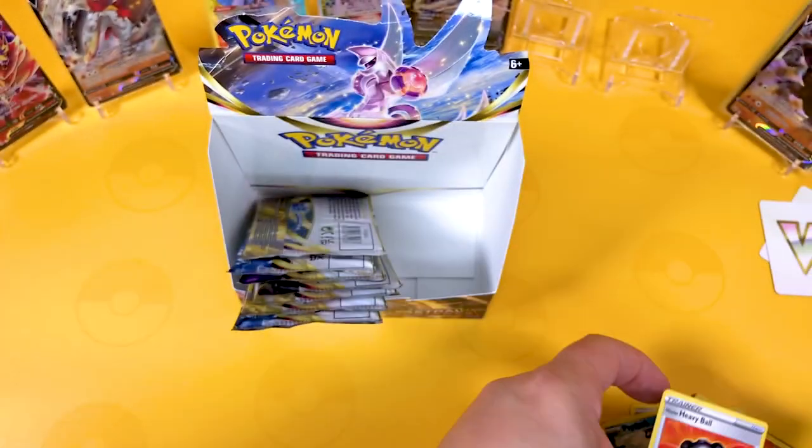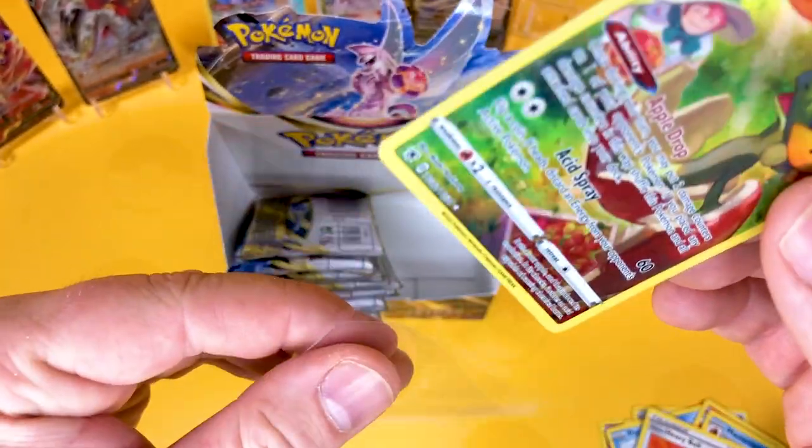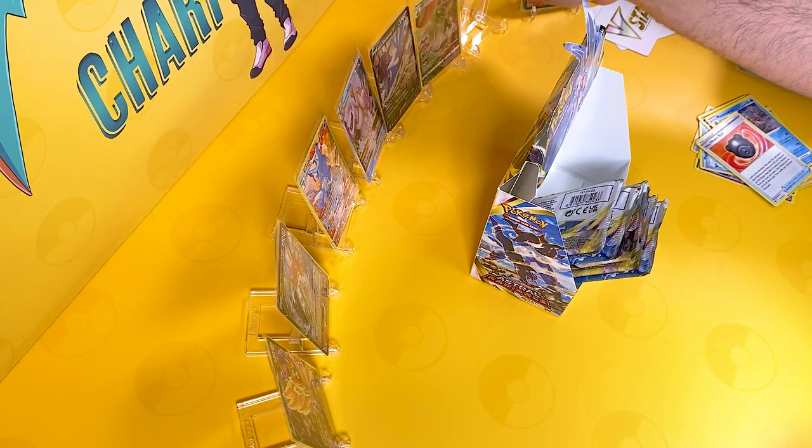Also the Mickey Mouse balls — I don't know how Pokemon got away with that, I don't know if that's a nod wink to Disney. But there's the Flapple card, which is very good to see, and a very good center on that one. I'm very happy with that.